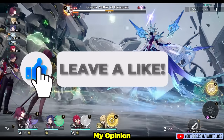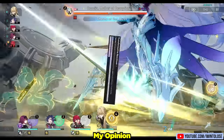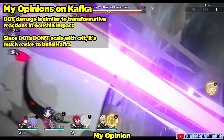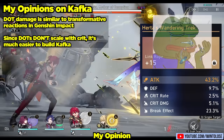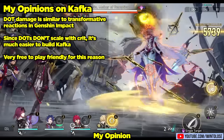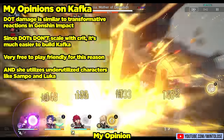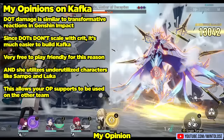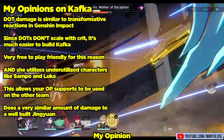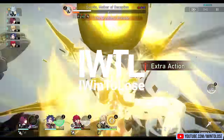So there you go — the ultimate guide for the ultimate mommy. Kafka is a character that does not disappoint with her performance. Similar to transformative reactions in Genshin Impact, Kafka relies on DOT damage, making it much easier to farm her gear — instead of desperately chasing crit and double crit relics, all you need is attack percent, speed, and effect hit rate. This makes Kafka very free-to-play friendly in comparison to crit-based DPS characters like Jingyuan. Kafka being able to utilize underutilized characters like Sampo and Luka also lets you put your top supports on the other team. Let me know what you think about our favorite Stellaron hunter down below. As always, I appreciate every single one of you. This is iWendeloo's Gaming, signing out.